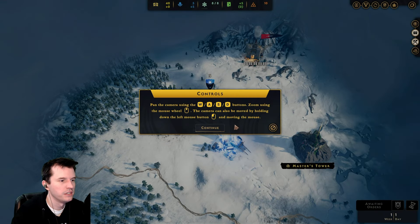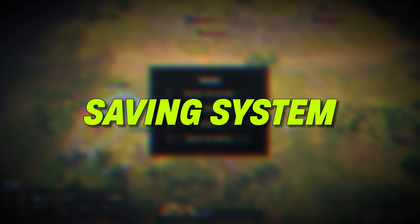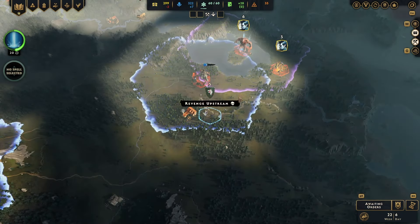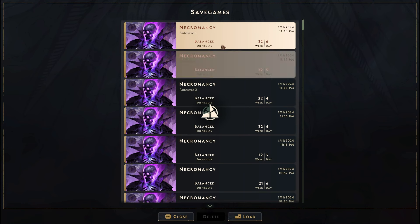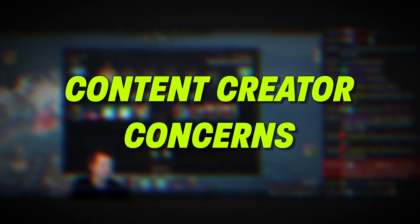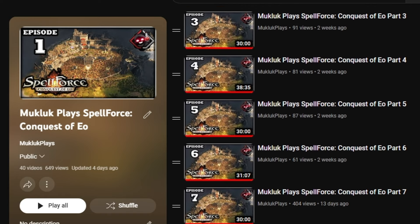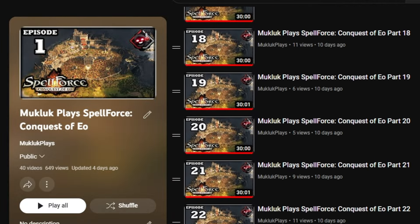Spellforce Conquest of EO can be played with a controller or with mouse and keyboard. I played it on mouse and keyboard and didn't have any issues. The game can be manually saved anytime outside of combat, but it does not have a quick save or quick load hotkey, so you have to go through multiple menus anytime you wish to do this. As for content creator concerns — none. I streamed my entire playthrough on Twitch and uploaded it to our Mugluck Plays YouTube channel without experiencing any muted audio or copyright claims.